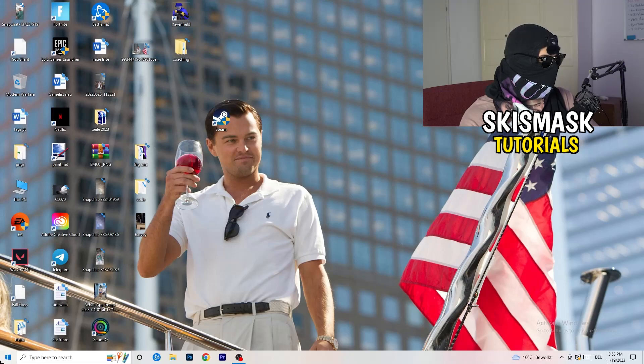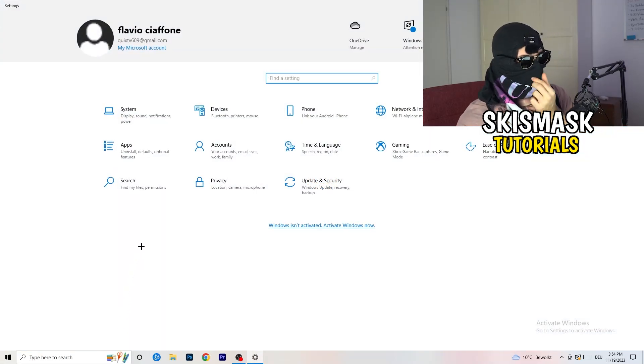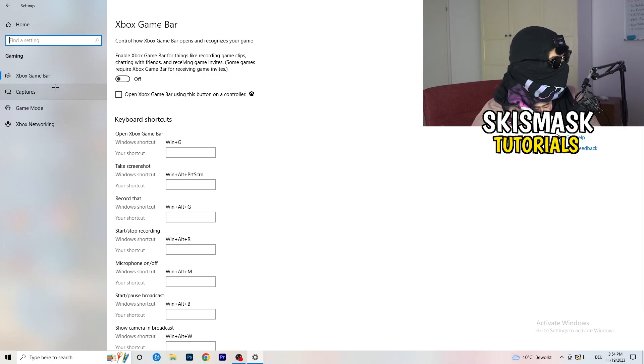Navigate to the bottom-left corner and open Windows Settings. Go to Gaming. I want you to turn off the Xbox Game Bar, because you don't want anything running in the background — especially on low-end PCs, Xbox Game Bar causes a lot of trouble with not launching and general game issues. Just keep in mind to turn this off.